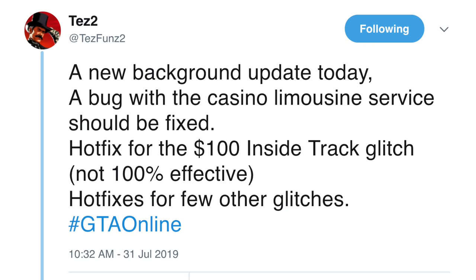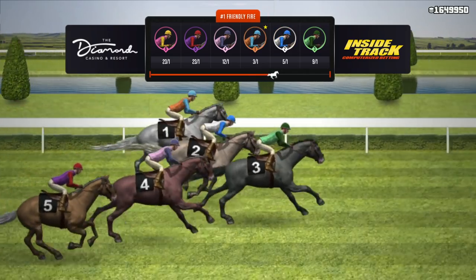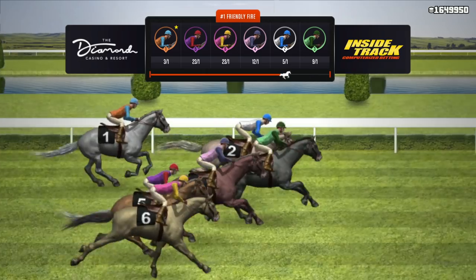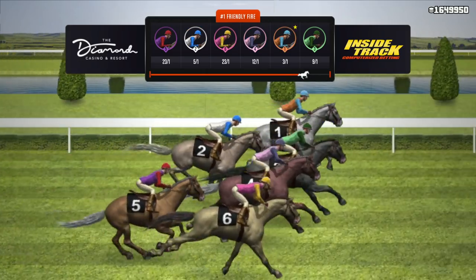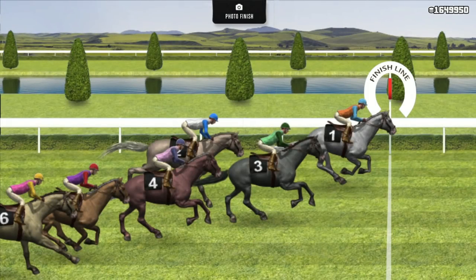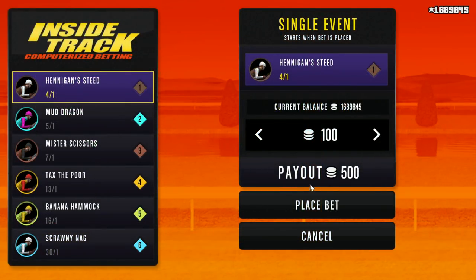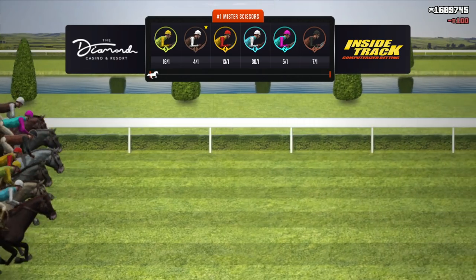When I saw that tweet, I hopped on today and wanted to test this for myself. I'm playing on PC using an Xbox 360 controller, and I tried the exact same thing — placing a bet of the minimum amount, 100 chips, then hitting up on the D-pad and increasing my bet as the race was going on. And sure enough, it doesn't look like it's been effectively patched. I bet 100 chips on Lonely Stepbrother, who was at 3-to-1 odds — normally I'm only supposed to get 400 chips — but instead I ended up getting 40,000 chips.